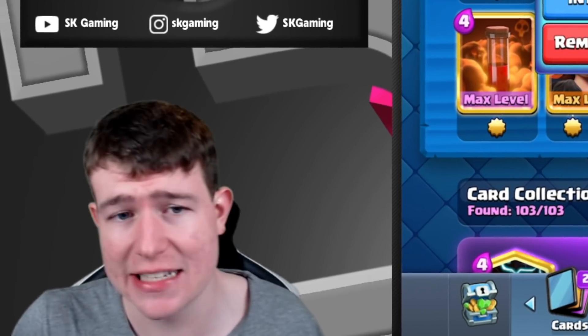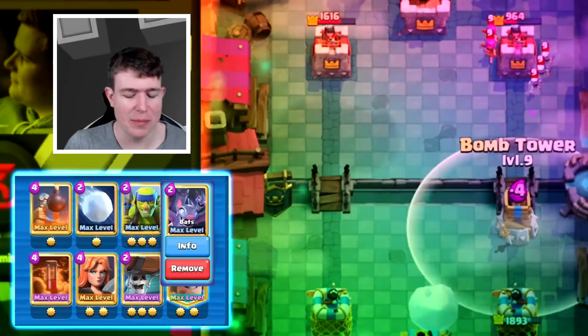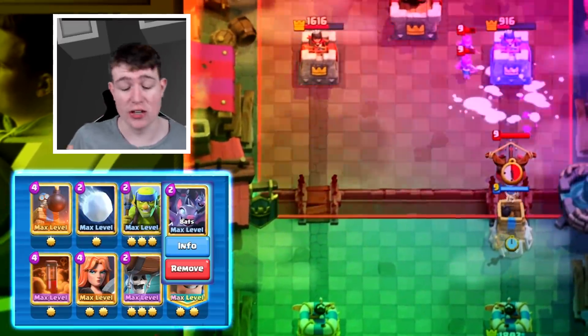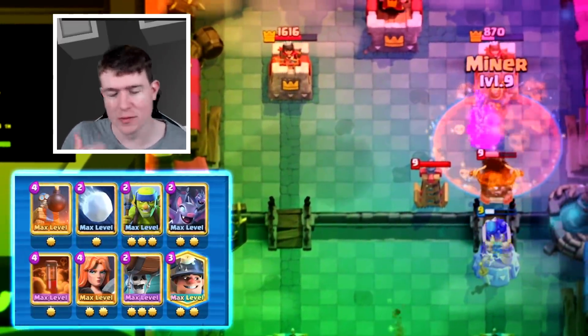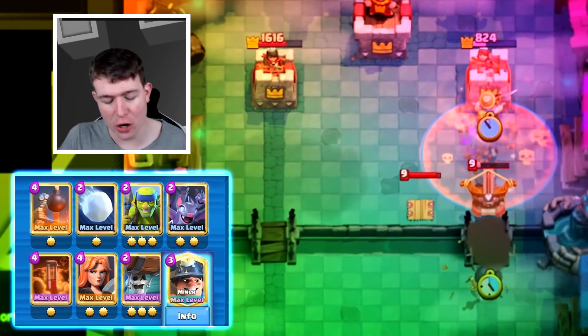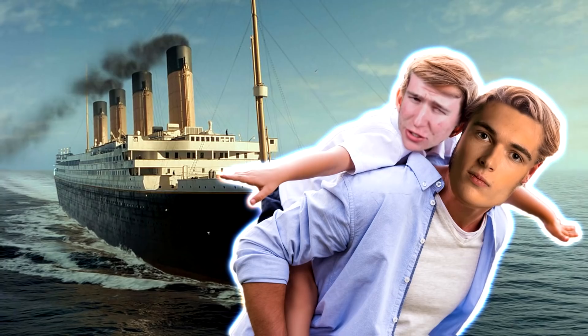I'm also putting Snowball in instead of the Fireball or Log, because Snowball will be really good — especially with all the Lava decks coming back for the knockback. A lot of people will use Bats again since Fireball gets nerfed, so Snowball with the knockback plus the Snowball buff makes it better in the meta. Poison with the slow will be a perfect combination.